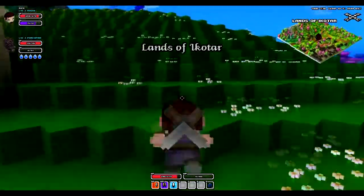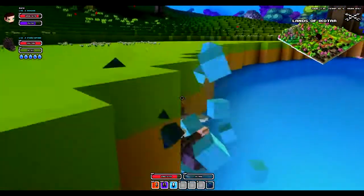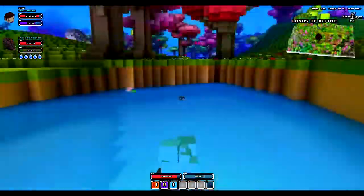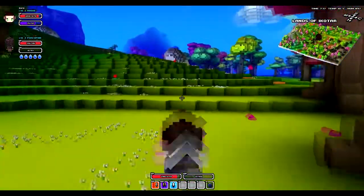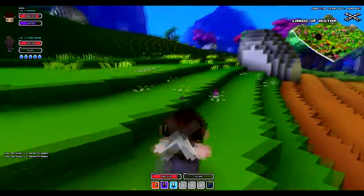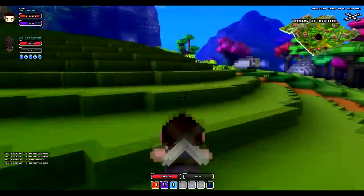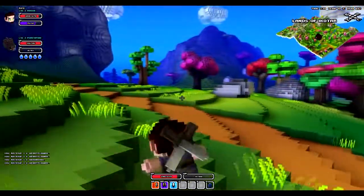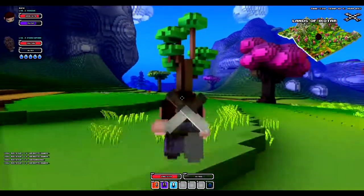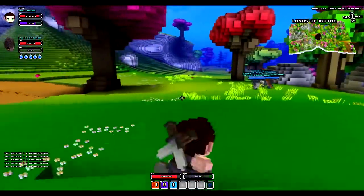I went to Google and searched for desert biomes and was able to find a certain seed that had a desert biome nearby, because apparently you can't spawn in a desert biome — it's one of the alternate ones. So I had to get one that was nearby, and when I say nearby I mean like a 35-40 minute walk just to get to it. I actually went the wrong direction, went into a lava biome, and had to trace all the way up to the desert. So I spent like an hour just running around the map trying not to get killed.